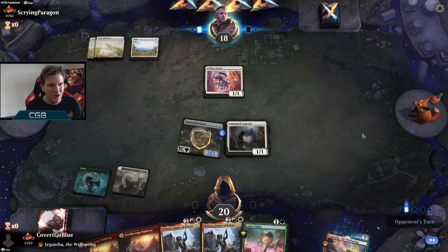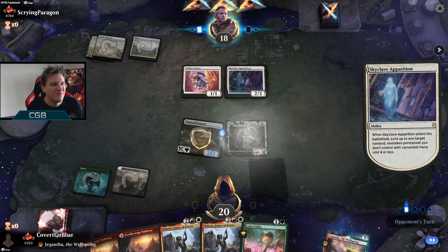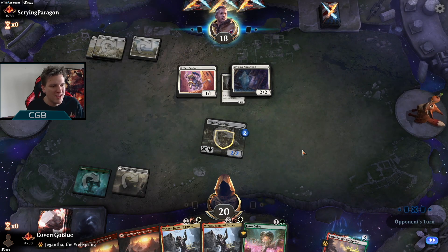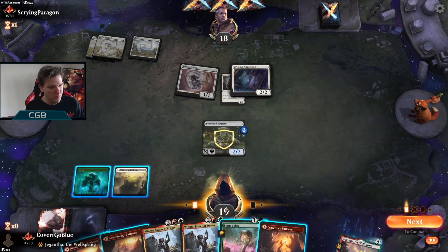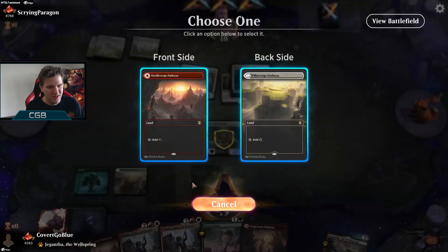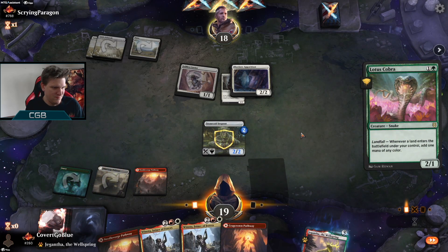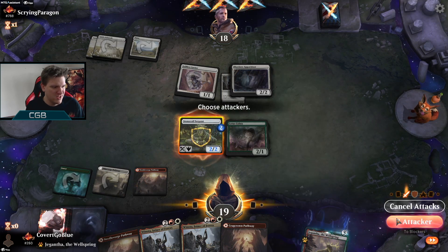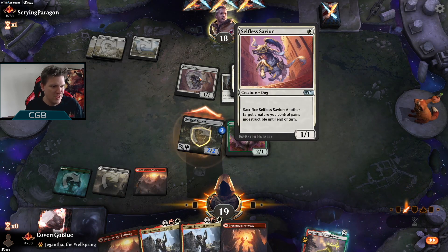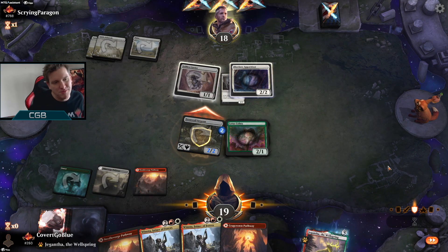They took out the Aspirant, so we got a Skyclave Apparition out of them. I was really hoping to draw a curve filler right there and we failed to do it. I guess we offer the trade — if the opponent does block this, and even if they block Savior indestructible... this is a bad attack. They might not block anyway. They could have blocked with Skyclave and used the Savior, but I forgot about that.